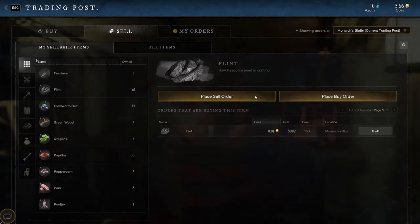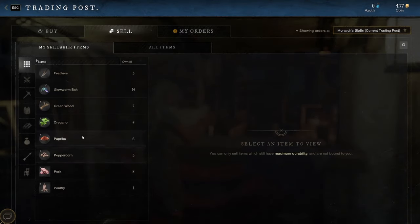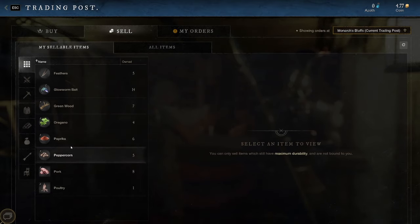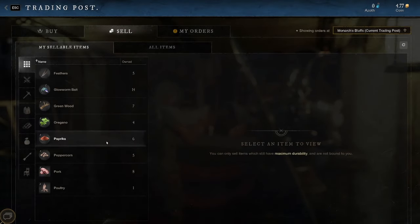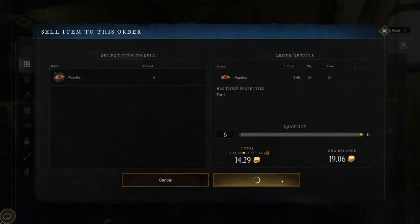Flint — this guy's buying for a penny a piece but it's selling for $39. We'll put it up for $30 for one day to make it move. Now here's why I was talking about getting the purple stuff: oregano. Nobody's selling oregano here, so if I sell it for $10 I can make some money. Paprika — this guy is willing to pay $2.40 for each paprika and they're selling for three. I'm going to sell him all my paprika right now. Sell now. Done.